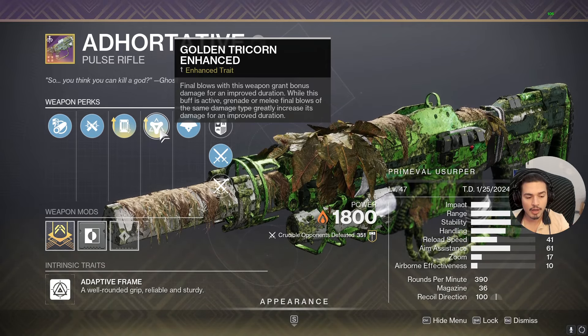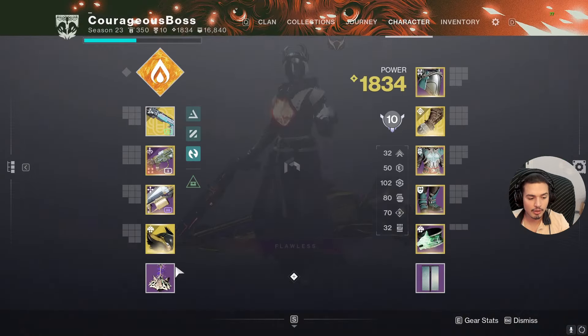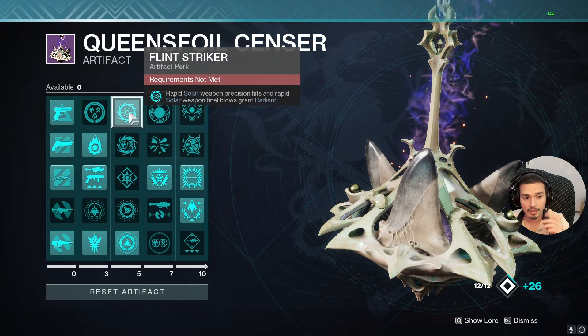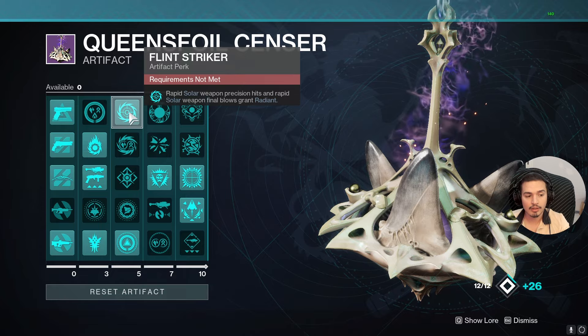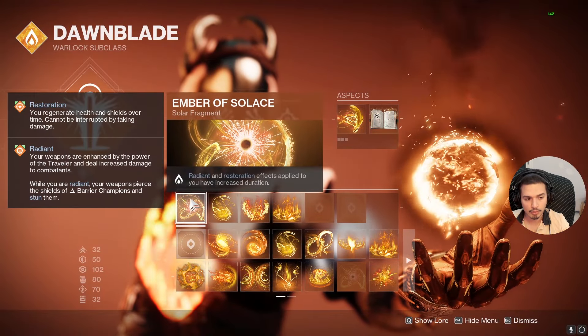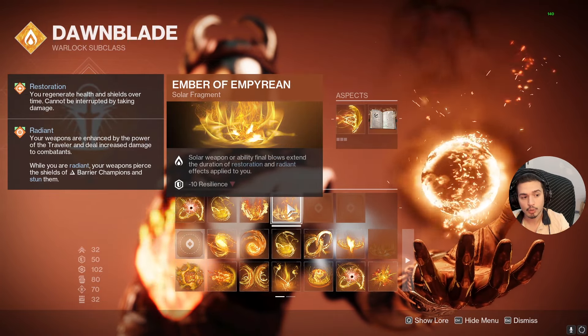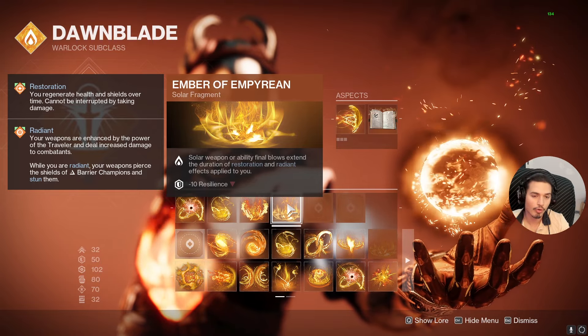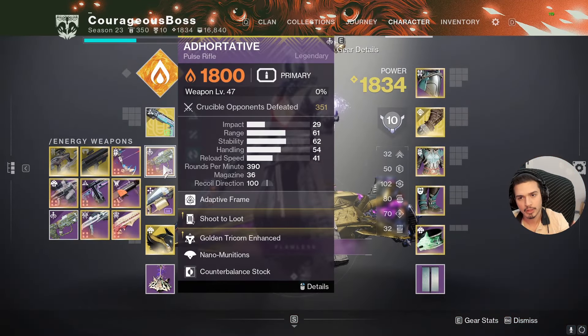The damage increase comes from Golden Tricorn and from Radiant. You get Radiant with Flint Striker on the artifact — landing multiple precision hits with the same magazine will give you Radiant. On the Solar Subclass you can have a longer Radiant duration with Ember of Solace, and you can refresh that duration with Ember of Empyrean on kill.